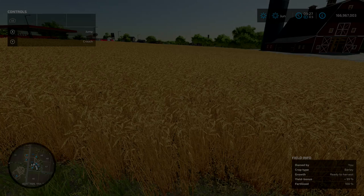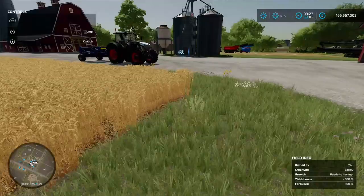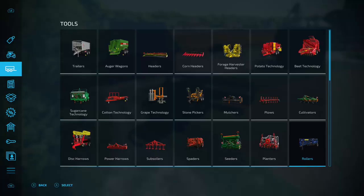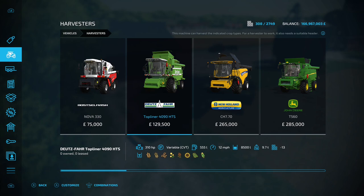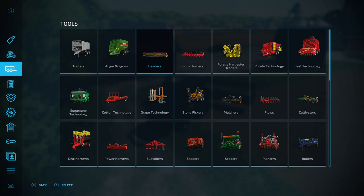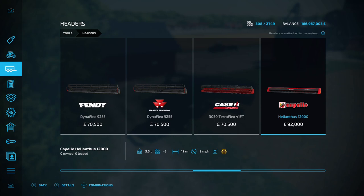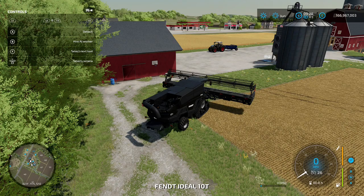We're now in June — you can see in the bottom right corner it says growth ready to harvest. We'll jump in a harvester. In the shop menu under harvesters, anything with the barley icon — the second one from the left — can harvest barley. I've gone for the CLAAS LEXION because it looks great. You'll also need a header; again, any with the barley icon will do. Bigger harvester means bigger header and wider working width, but costs more.